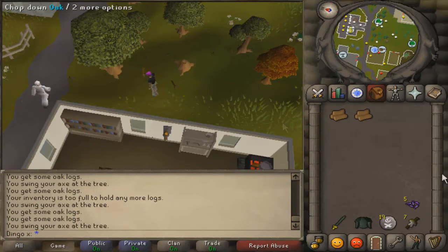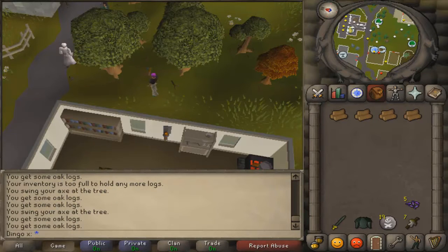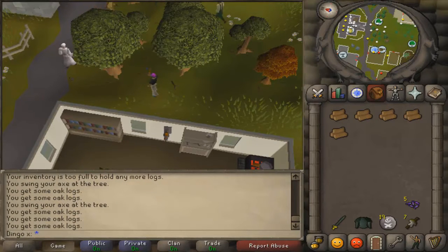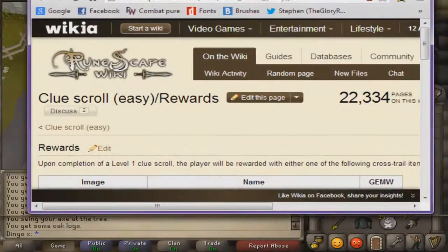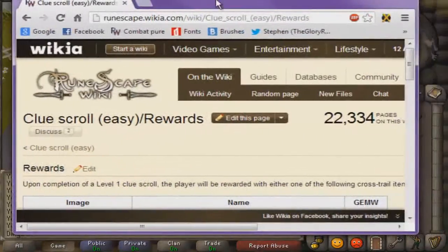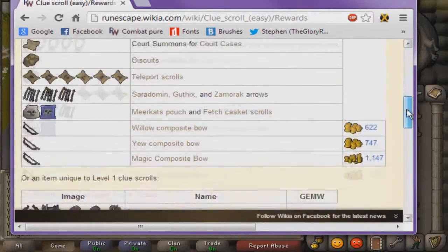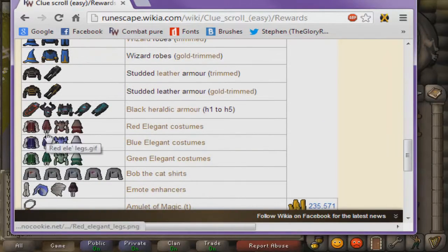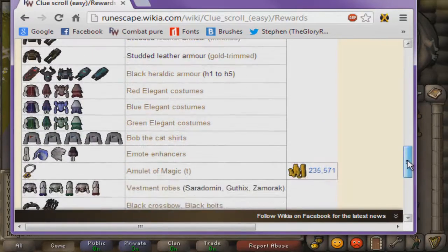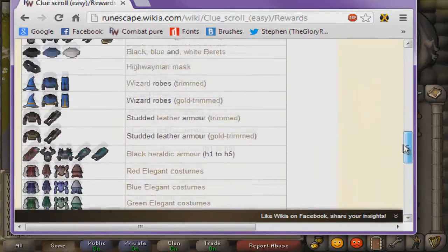So they have a list of the various rewards you can get - let me show you guys. Here you go. As you can see, here are the different rewards you can get. They go up in variety as you progress - this is the mediums, I think those are the hards actually, where you can get a bunch of different goodies.